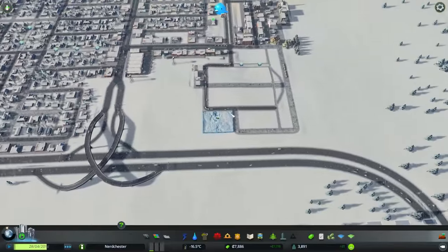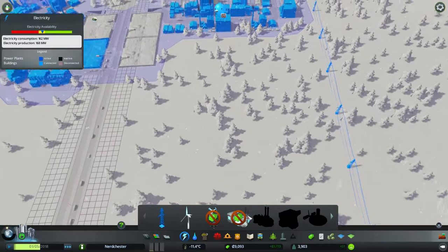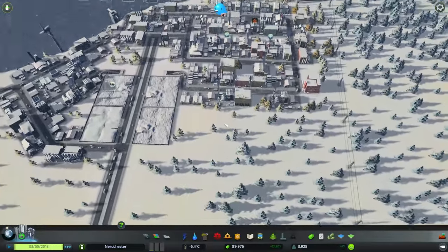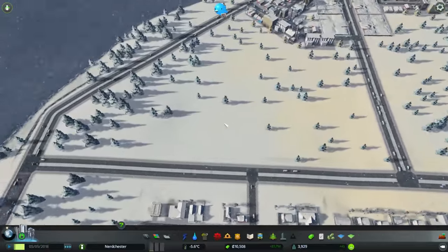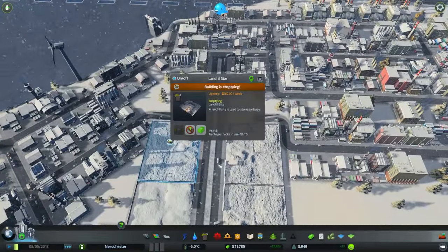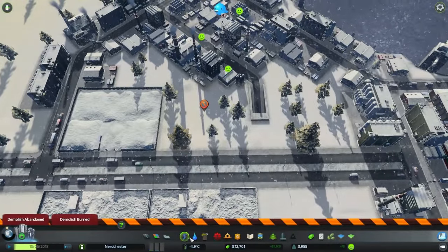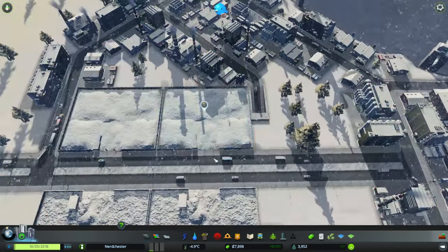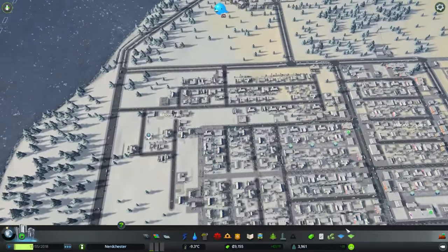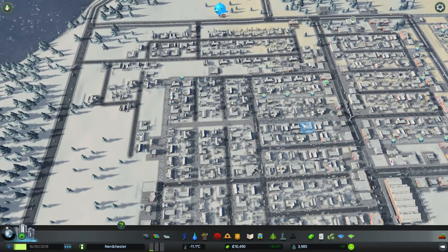Electrical problems — seriously? We're seriously having electrical problems again? We've got four of these pyro plants — if they could work better that would be excellent. It's one percent full, so let's get that empty and get rid of you. Let's go to road maintenance and get another snow dump, because apparently we need it. Almost at four thousand people, which is absolutely wonderful. I can get the city planning policies once we get to four thousand people — just a couple more.